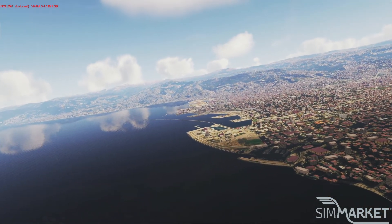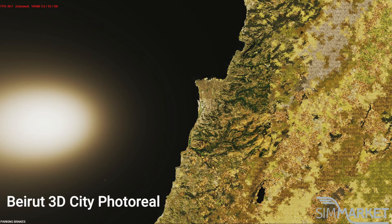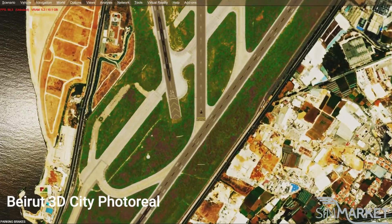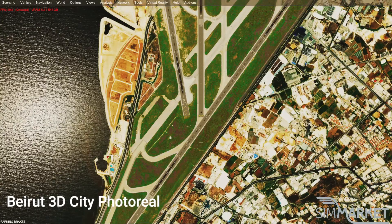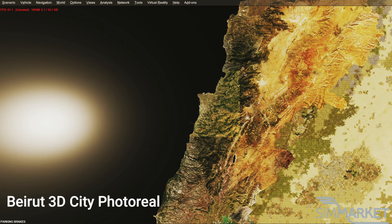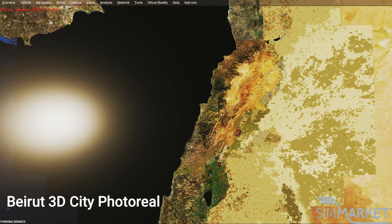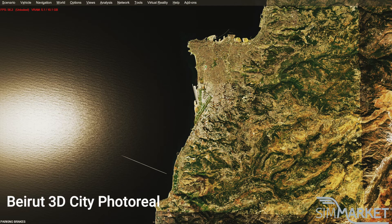I'm going to show you first just the Beirut add-on, 3D City Beirut photoreal from above. As you can see, there's a clear square and all there is default surrounding it. If we zoom in to the airport, you'll see the quality of the photoreal surrounding it — that's from the Beirut add-on. As you can see, it's of a certain quality.